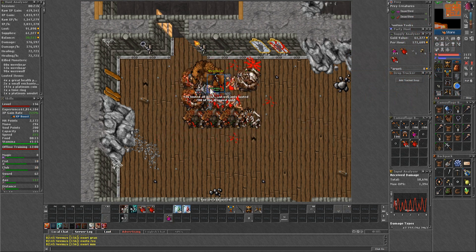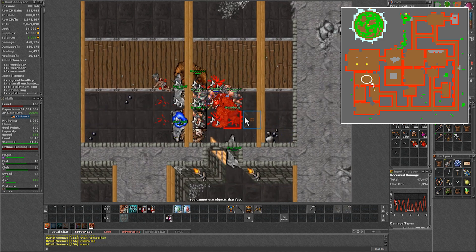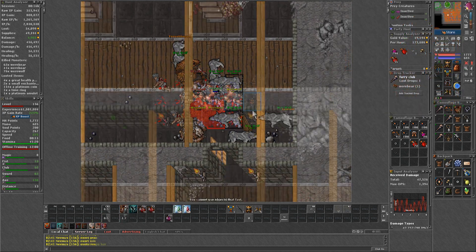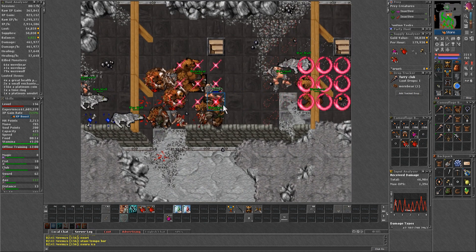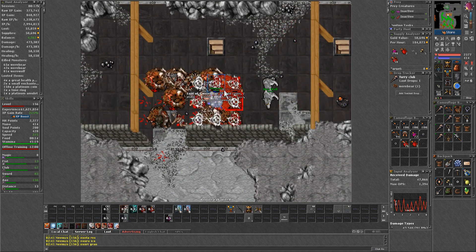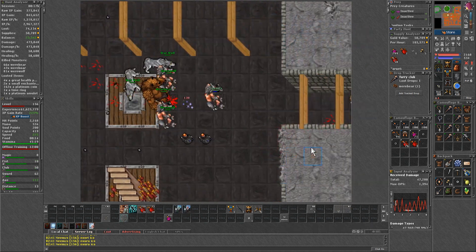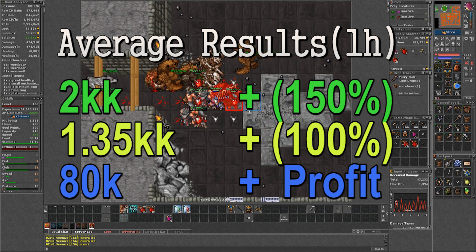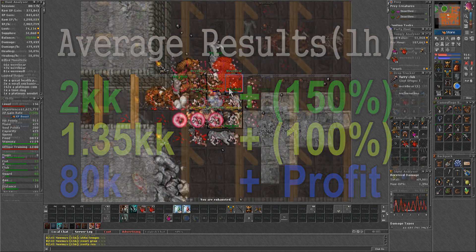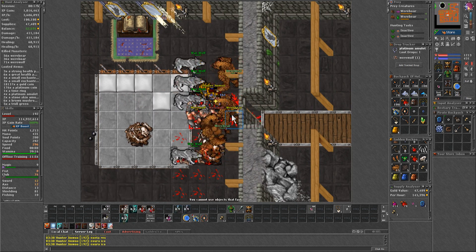Be careful with the damage on this pull as there can be 7 monsters. For the next one I also leave the southeast door open for the same reason. Now back at the start, you can head upstairs to do 1 pull there in the case of overkilling. That completes the lap I do. Hunting like this on a knight level 156 skills 117, I was doing over 1.3kk raw experience.